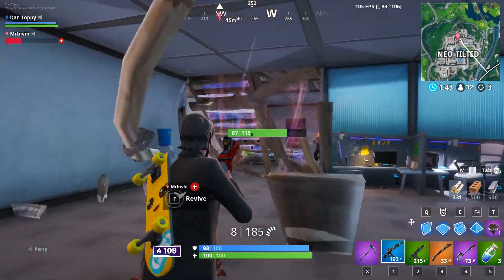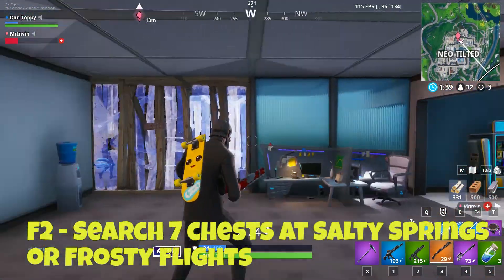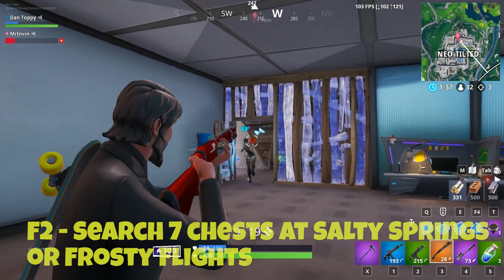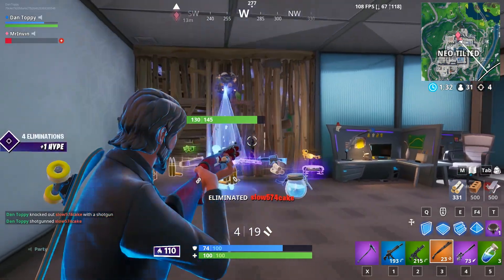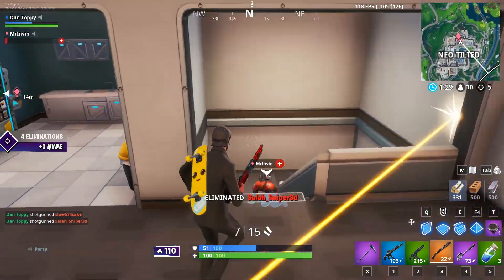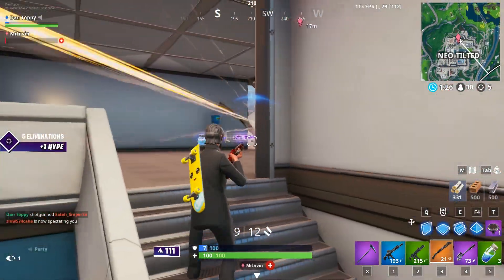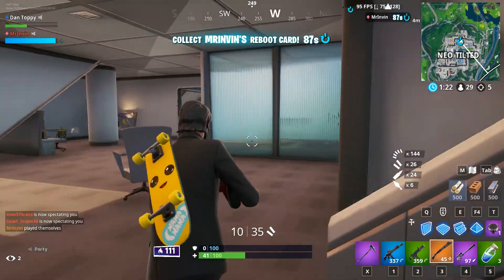Free challenge number two says search seven chests in Salty Springs or Frosty Flights. Both locations have loads of chests, but Frosty Flights is a little quieter since it's out of the way and players tend not to go there as much. You can either do this while playing normally or focus on it at Frosty Flights where you should be able to complete it pretty quickly.